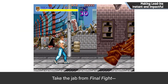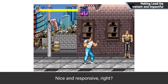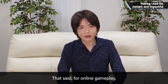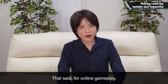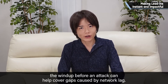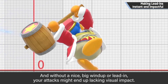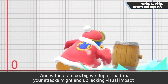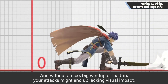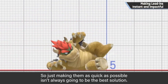Take the jab from Final Fight — it's instantaneous and you can throw out a lot of them quickly. Nice and responsive. That said, for online gameplay, the wind-up before an attack can help cover gaps caused by network lag. And without a nice big wind-up or lead-in, your attacks might end up lacking visual impact. So just making them as quick as possible isn't always going to be the best solution.